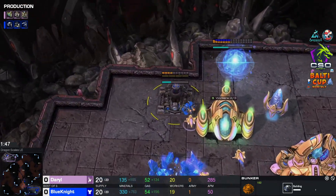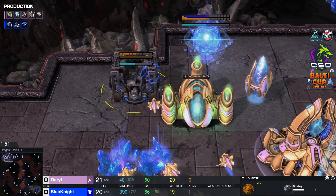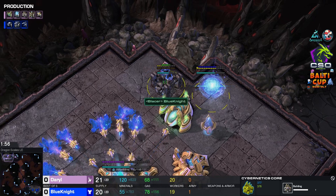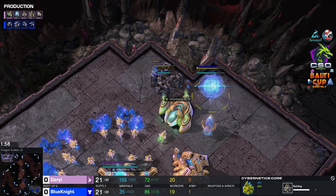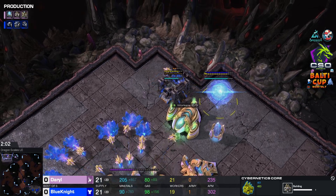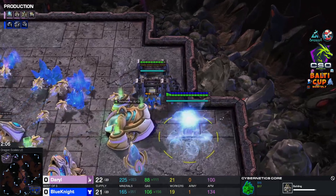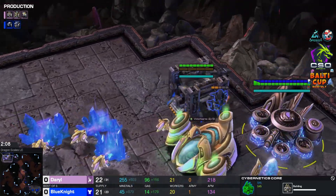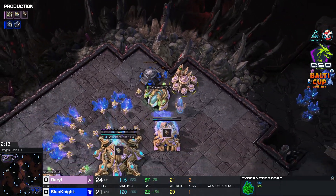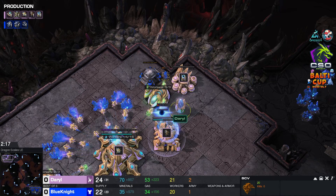The probe is not attacking the bunker — wait, is that not in range? It was in range. I believe you just need to click it again. Finally the probe just starts attacking it. The AI, RNG, RNG, RNG. This is so painful — that is extremely painful. And this is actually in a really decent spot, but the Adept can actually one-shot it from this HP, I believe.